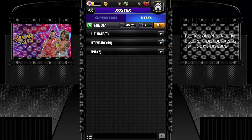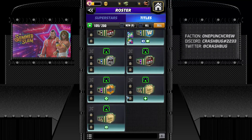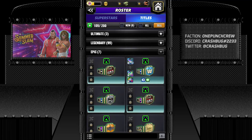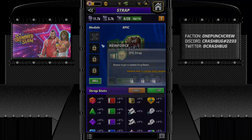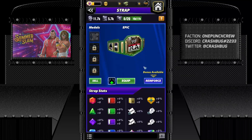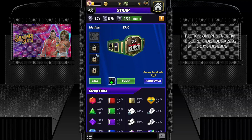Each strap has four slots for medals. Epic medals are usually green, so you can see we have four slots. Every strap can be reinforced to unlock all the slots. We have strap bits to reinforce them — the costs are 1,500 for the first, then 3,000, then 12,000, then 24,000. So for this strap you only need to unlock it three times; 12,000 unlocks everything for the last slot.